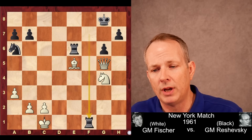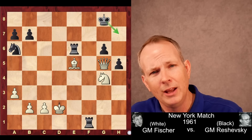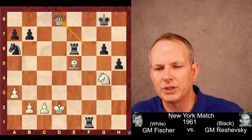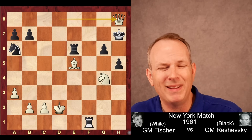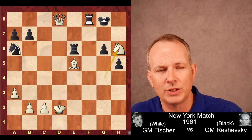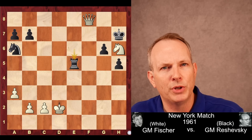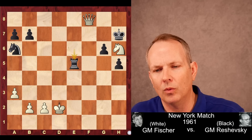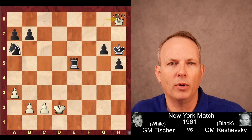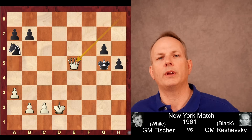Reshevsky plays rook to f7 to control the f6 square, but then queen to g5 — the threat is queen to d8 check. Rook to f8 would be forced, then knight to h6 is checkmate. Very serious threat. Reshevsky plays rook to f1 check, king to d2, now h5 — the king has some room to maneuver. After queen to d8 check, Reshevsky resigned. King to h7 loses immediately to queen to h8 mate. If rook to f8, knight to h6 check, then after king h7, queen takes rook. Rook takes bishop at e5, queen to g8 check, king takes knight, then queen to h8 check — double attacking king and rook. When the king goes to g5, queen takes with check. A wild game.